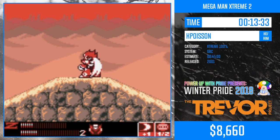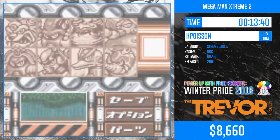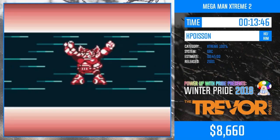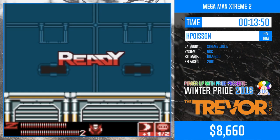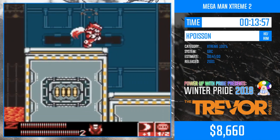Only the Ostrich and Wire Sponge fights are the most heavily RNG-dependent moments of the boss battles. There's one mid boss in Hornet's stage which is basically the worst RNG monster in the game. If it gives you the perfect pattern, you can save eight seconds, but it's very rare.